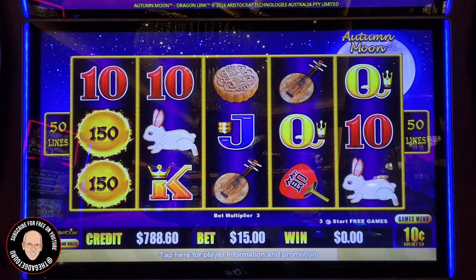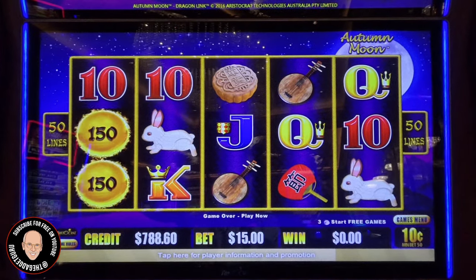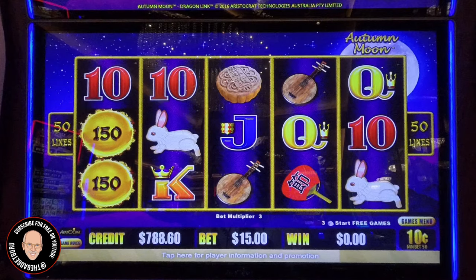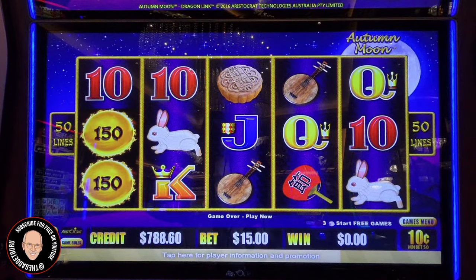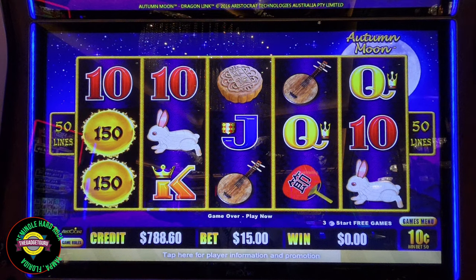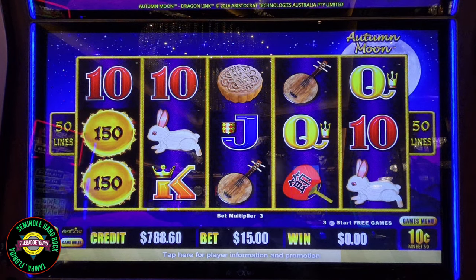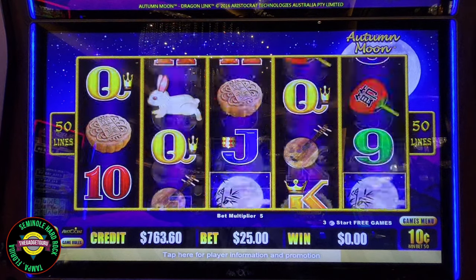I've always had a theory that when betting, you need to have 100 times your bet in the machine. For example, if you're betting $1 you should have $100 in the machine, or at $15 you'd want $1,500. I'm going to go to $25 — if I have to, I'll put some more money in.